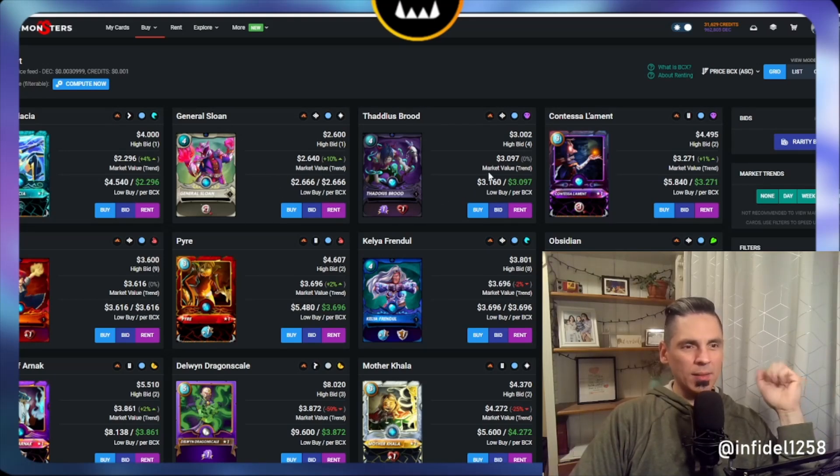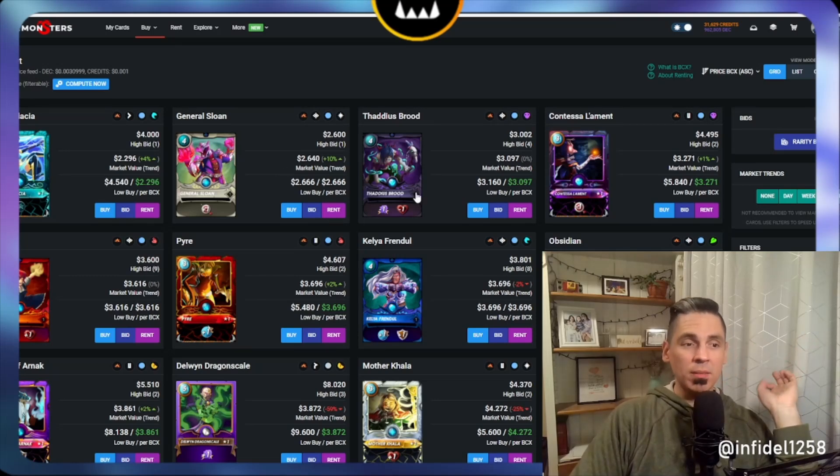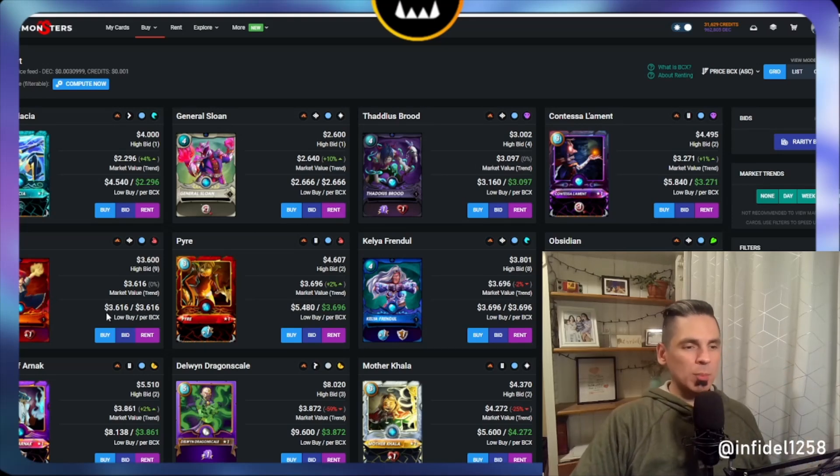That's maybe fifteen percent cheaper than the next summoner — that's a lot of difference. And I don't think Thaddeus makes a lot of sense price-wise either, in my opinion. I guess there's just a lot of supply, and people like my buddy Kush are buying packs, opening packs, selling cards — repeat. If I had more time and patience I might do the same thing.